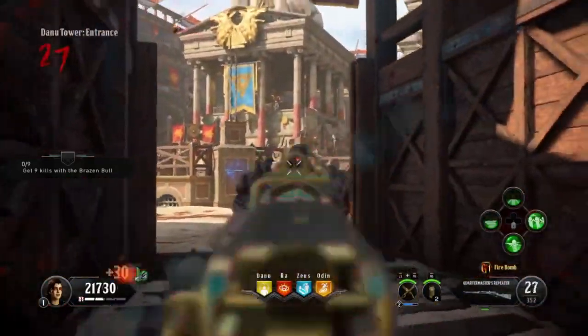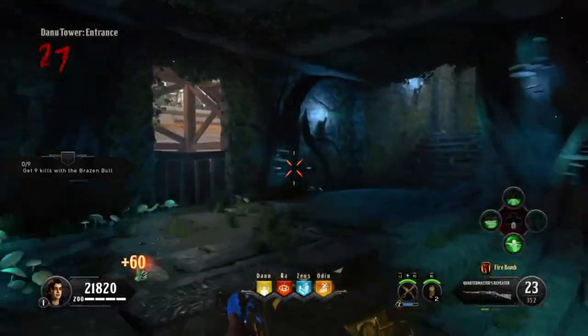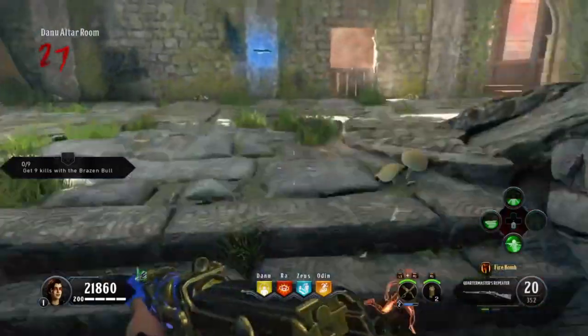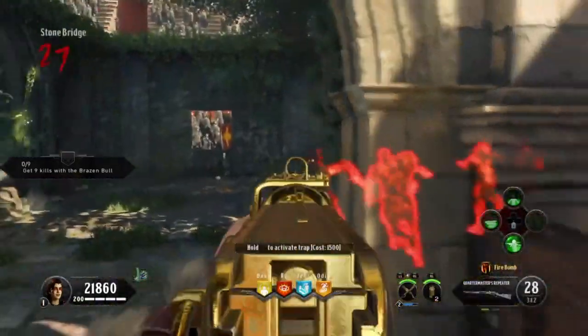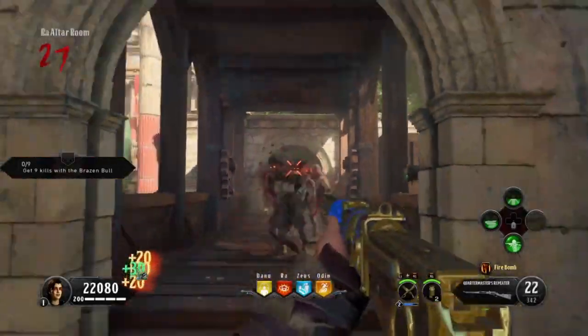I don't like the outside blood on the edge of the screen — it makes me think I have less health than I do. That was a nice moment where Pop Shocks would've come in handy — I did use it anyway. And we're just running that train, quick pops, quick pops.